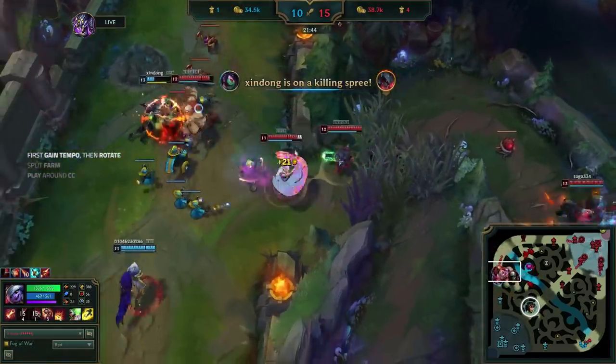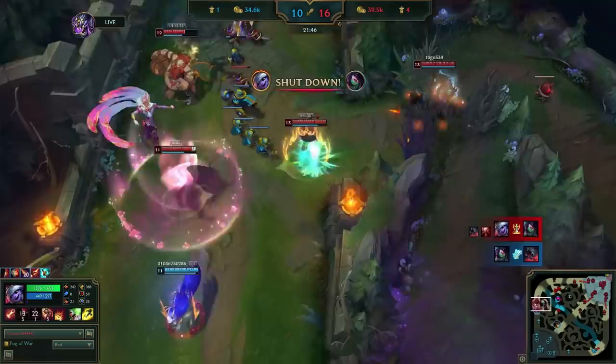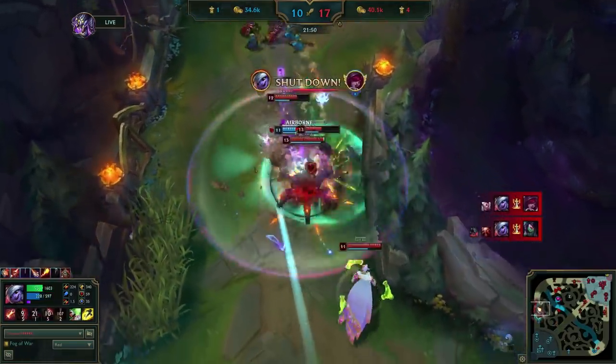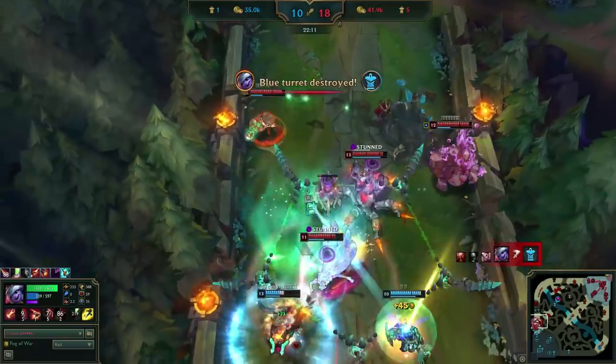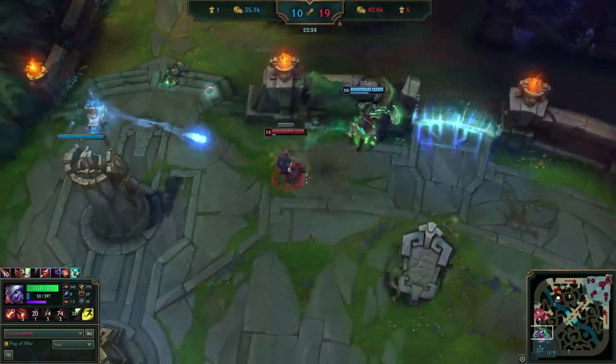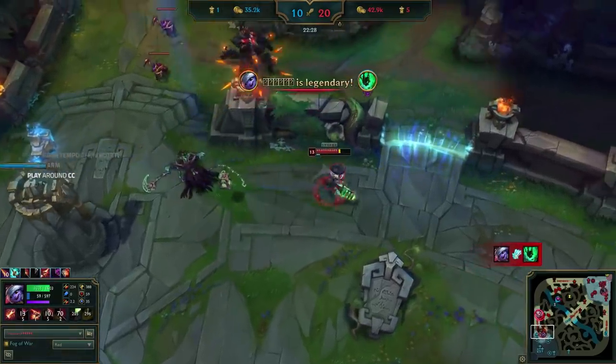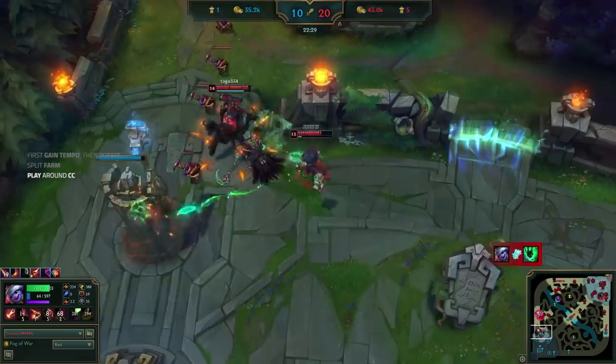From here, Uzi just starts rolling over everyone — juking the Cassio ult again and jumping over the wall to kill Thresh, being ready to flash his hook. Both of these outplays are made easier by mentally preparing yourself to dodge the CC spell, playing to Mission 3.